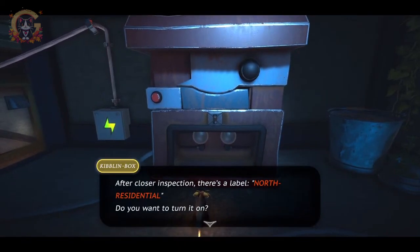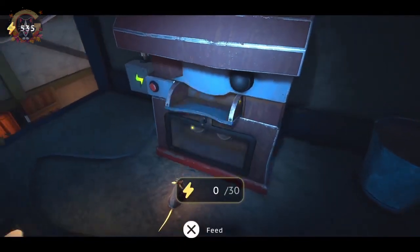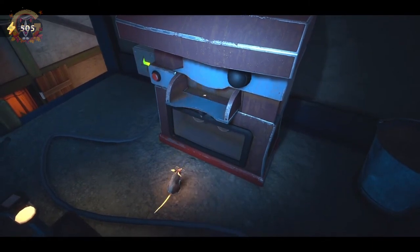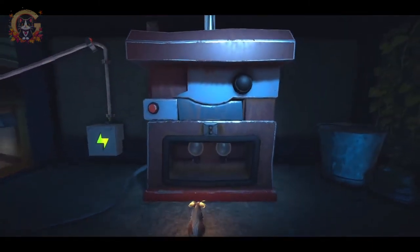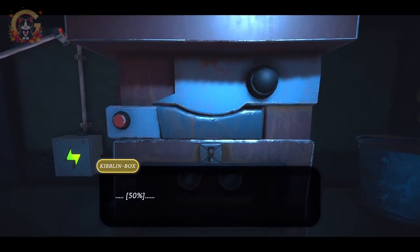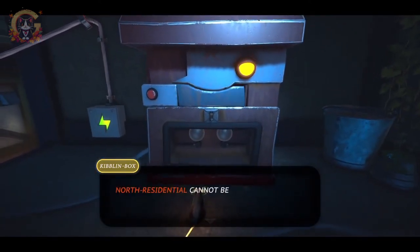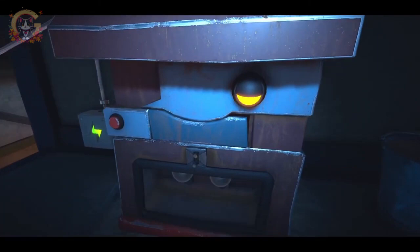There's a way up there as well, so probably the kibblins will be there. After close inspection there's a label — turn it on, yes please. Oh, 30 energy this time and just two kibblins. This one's only got one eye and he hasn't got a bow tie either — I didn't even notice that till now. Okay, so the kibblins are missing — can we find them? Yes please.